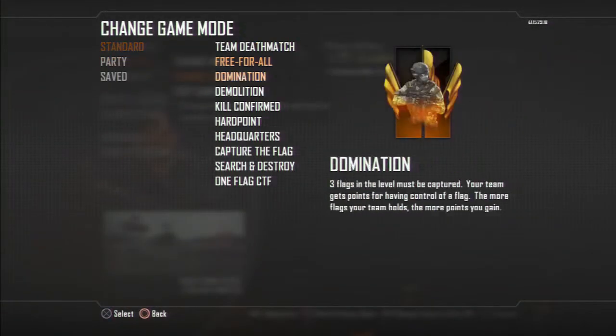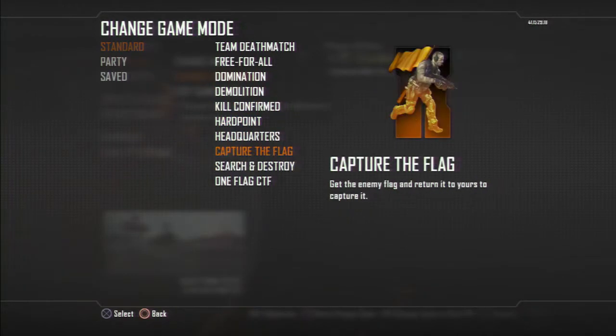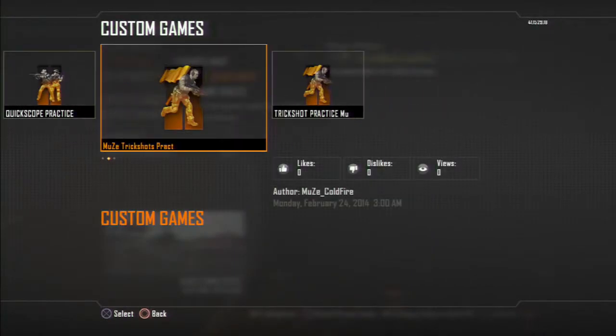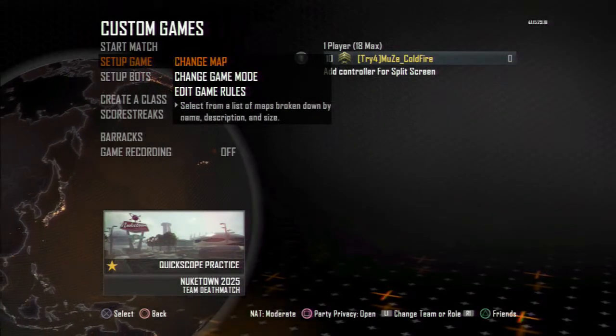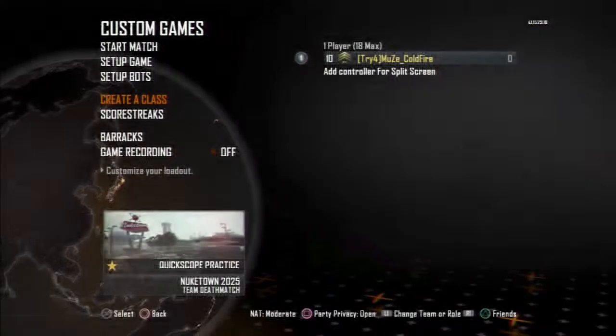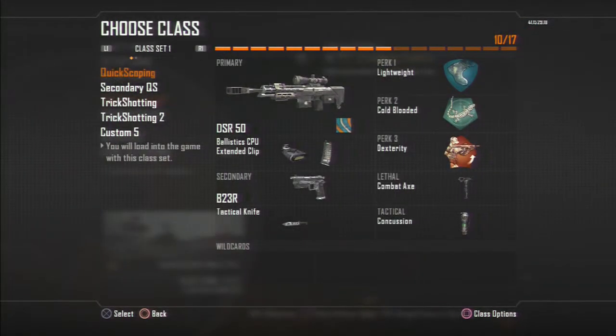First off, you want to get your game mode set up. I recommend having bots — I'm doing quickscope practice. With your classes, you want to have them named so you don't mess up on what you're clicking, especially when choosing modes like search and destroy.